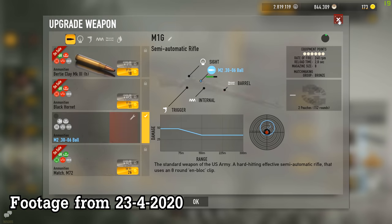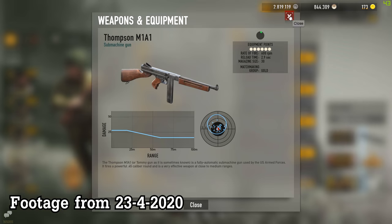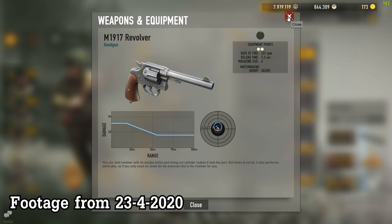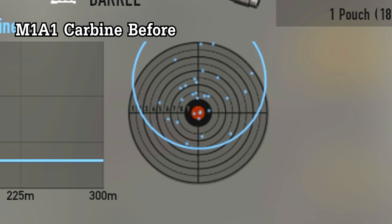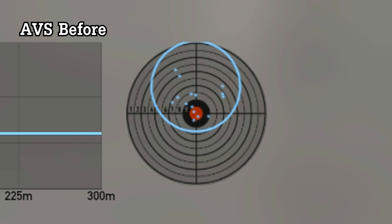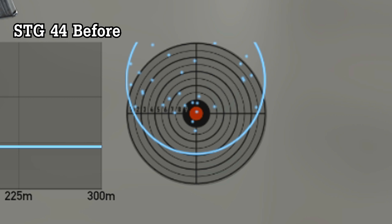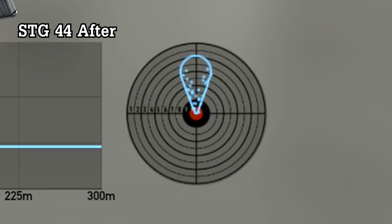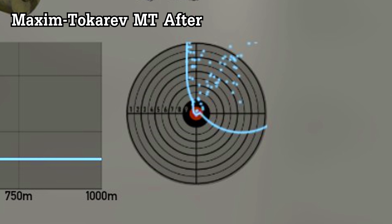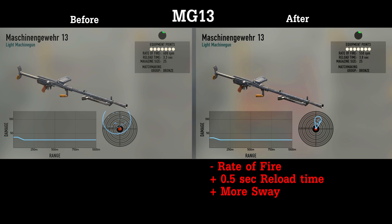Let's begin by taking a look at the weapon stat changes. Because I documented all the weapon stats before the update, I can tell you about some changes that the change log didn't mention. First of all, they changed the target preview for all the weapons, which now shows a combination of both the recoil pattern and the precision, while in the past it was just precision. I'm not sure how well they are calculated, but at least now you know which weapons might need a tight grip badge before you buy them.